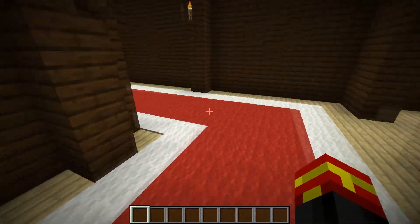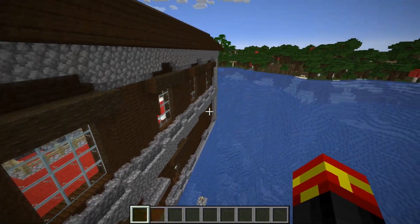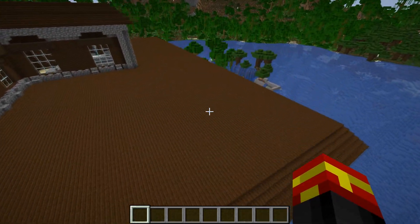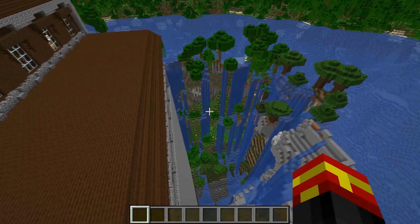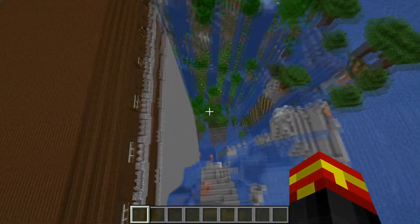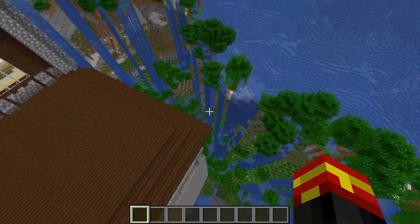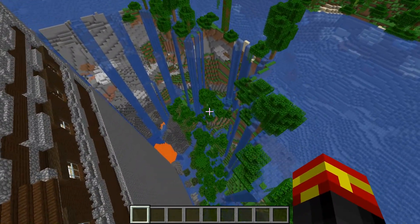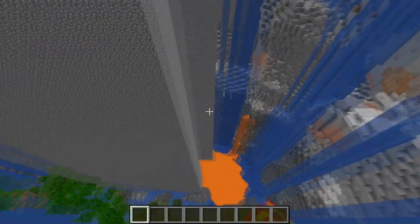Also on top of this, this Woodland Mansion is not too far away from the spawn point. It's about 600 blocks or so away from the spawn point. And you do also have access to all sorts of ores as well, because the sinkhole itself goes right down to the deep slate level.